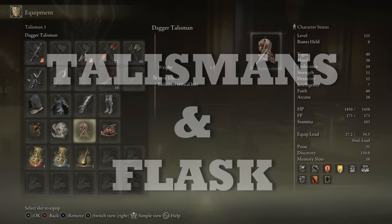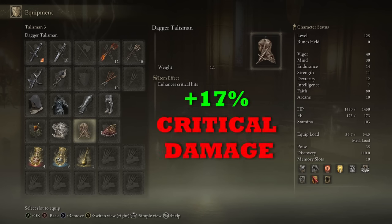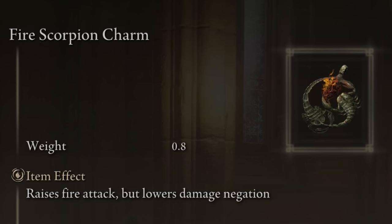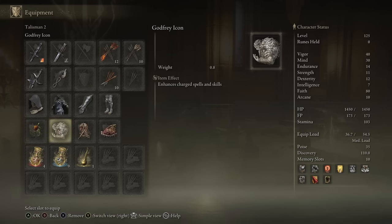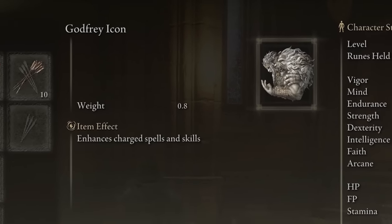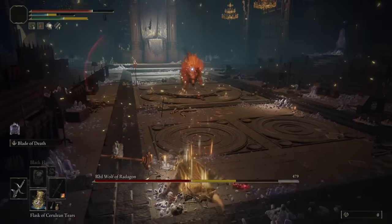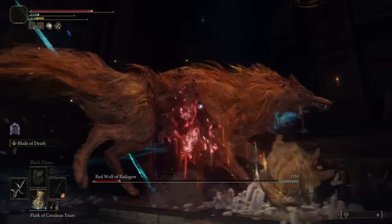For talismans, definitely get the Dagger Talisman — the only talisman in the game that boosts critical damage with a really significant percentage, making our Misericorde hit even harder. Also get the Fire Scorpion Charm, since we have a lot of fire-based damage: pretty much all our incantations are fire-based and our Misericorde has fire damage too. Run the Godfrey Icon because a lot of our incantations are chargeable, so that juicy +15% extra damage applies to many incantations in this build. For the fourth slot, the Shard of Alexander is recommended to make both our ashes of war deal more damage — especially great for the Blade of Death, which you can spam from a distance for very high damage quickly.